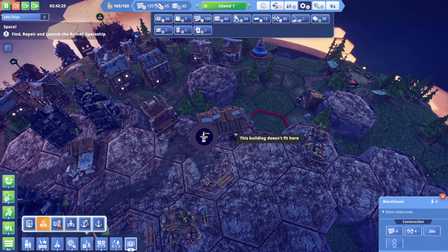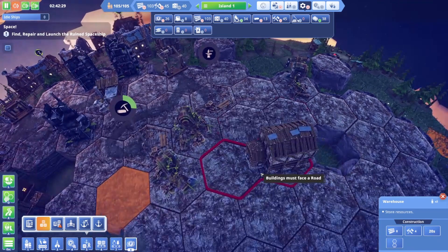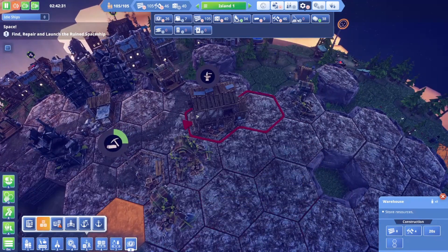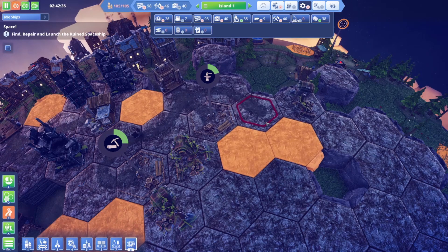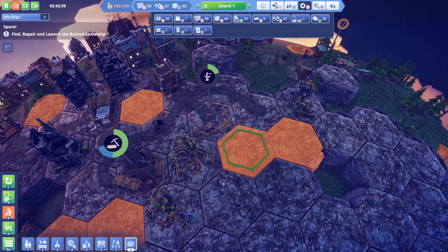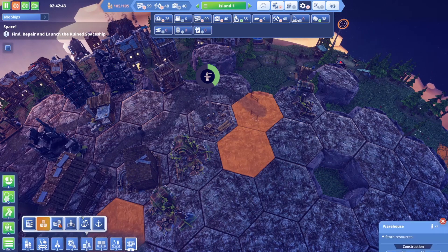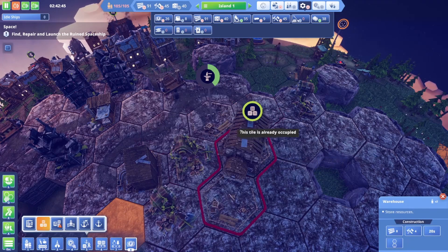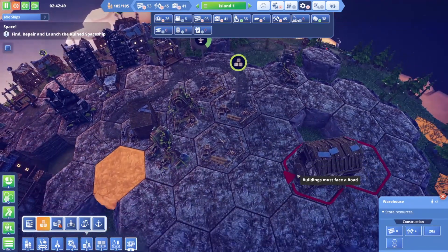Where do we want to put this? We can put these up here - let's put it right here. We'll put a warehouse right here for the stuff. Let's build a road like this, and we should be able to put a warehouse right there. We will put iron, tools, and wood in this warehouse.